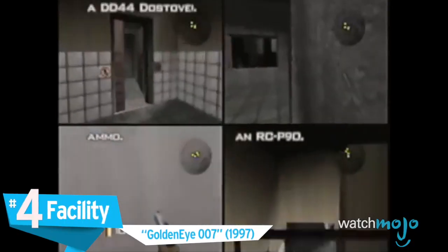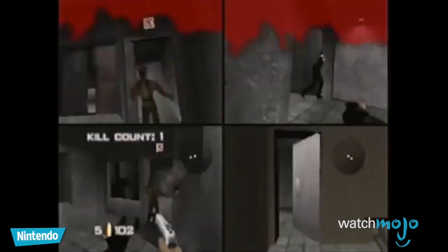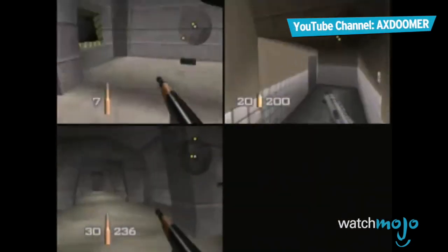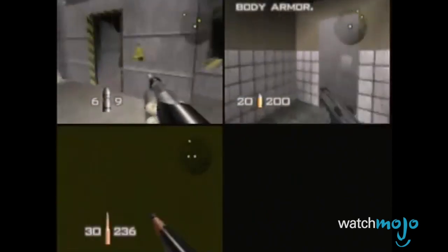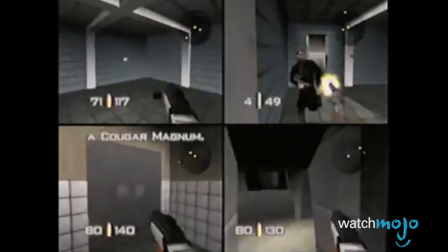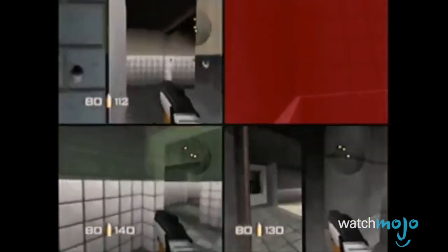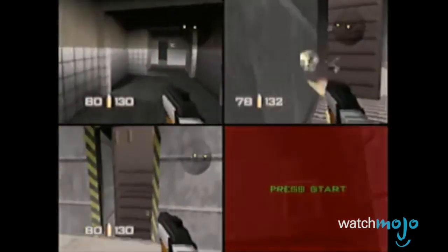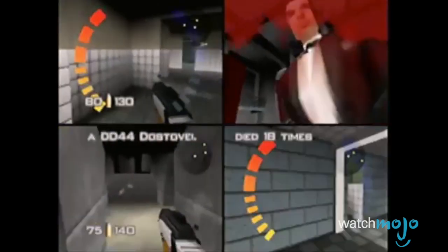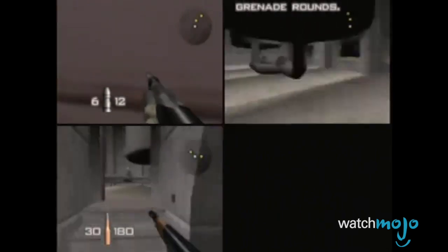Number 4: Facility, GoldenEye 007. While companies were beginning to experiment with online gaming in the 1990s, perhaps no other first-person shooter captured the market quite like GoldenEye 007 on the N64. It's an absolute classic, despite not aging particularly well, and Facility was arguably its most popular map — which, believe us, is saying a lot. This map basically had it all: tight shootouts in the bathroom or the boiler room, or sneaky attacks throughout the ventilation shafts and tight corridors. While it wasn't even designed as a multiplayer map and may seem archaic today, there was nothing like chasing your buddies around the facility back in the day.